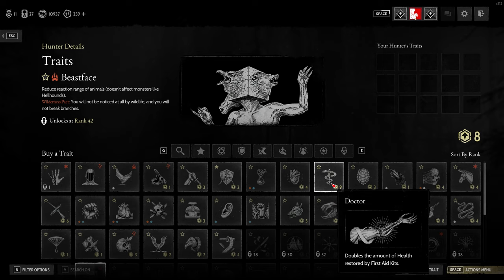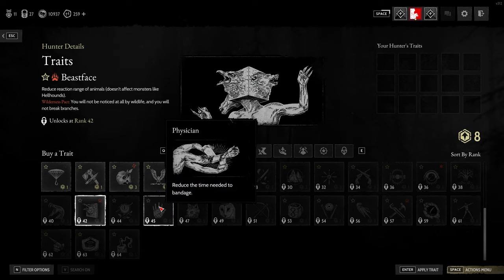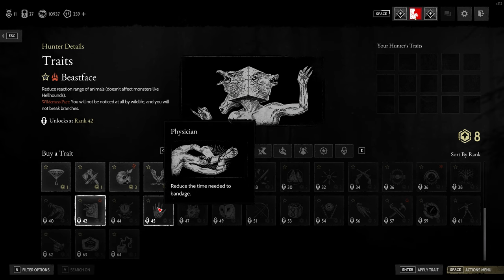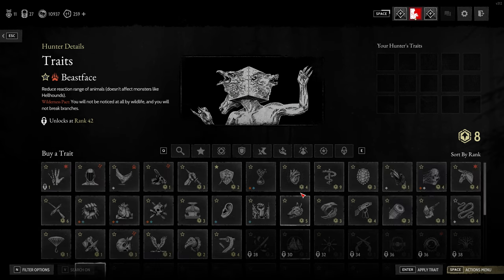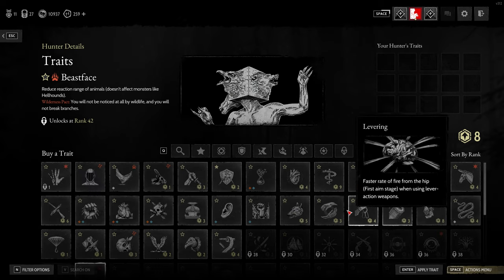You want Doctor, which doubles the amount of health restored by a first aid kit. I haven't got it unlocked because I'm not long prestiged, but you also want Physician — it reduces the time needed to bandage. So when you're wounded in the line of battle, it doesn't take you so long to bandage yourself. Those three, if you've got them unlocked, are the primary three you want to use.